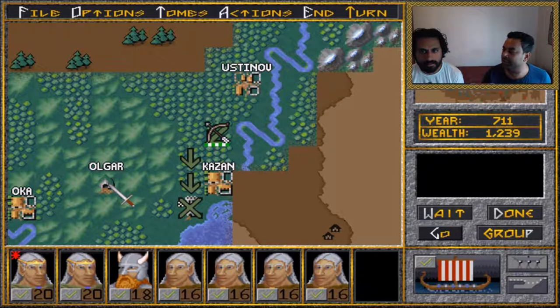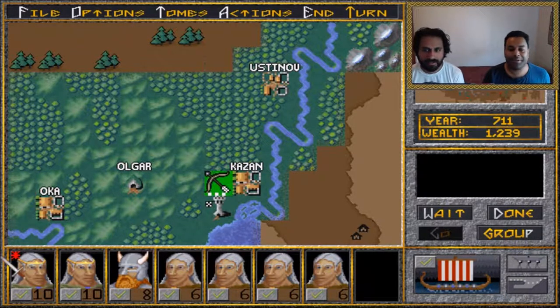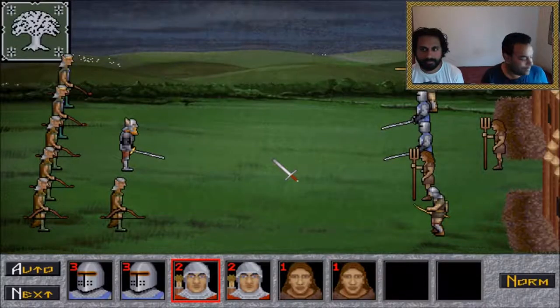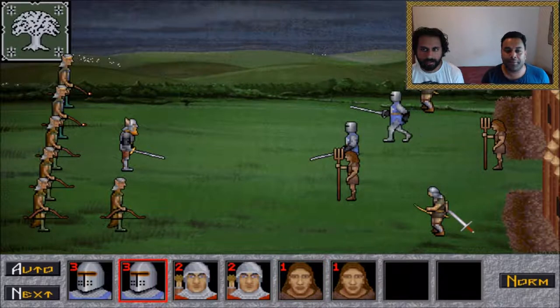We spot an elf hero at a location, which is good. We're not sure if he has items but he's probably carrying some. We decide to go in — and the defenders sally forth. We note we should kill this particular enemy and the other one nearby, since that's always worth doing.